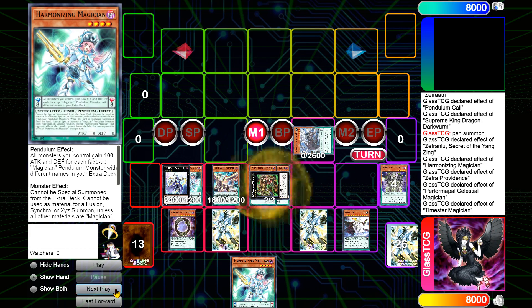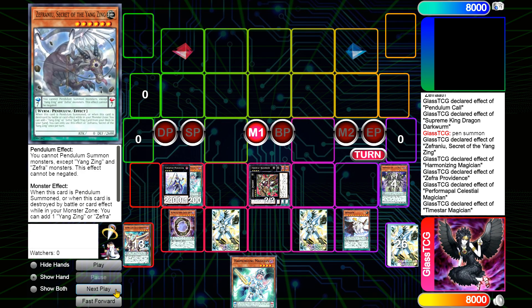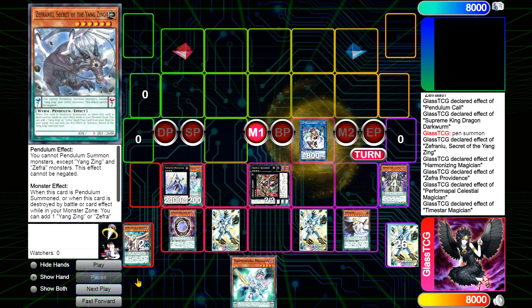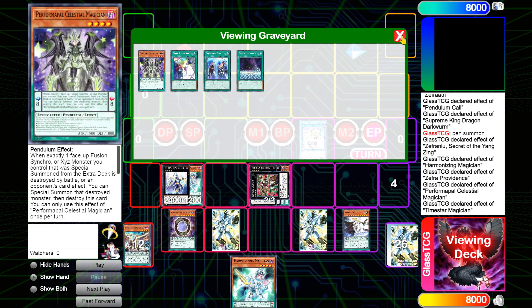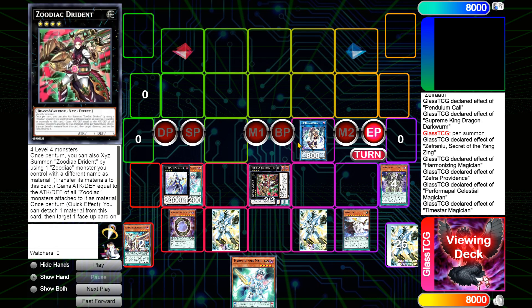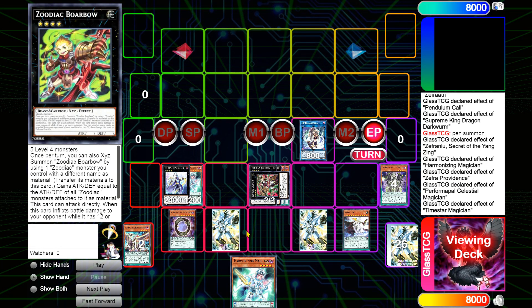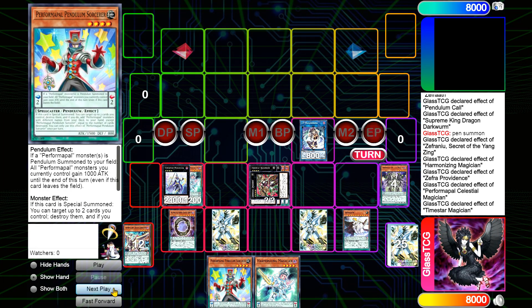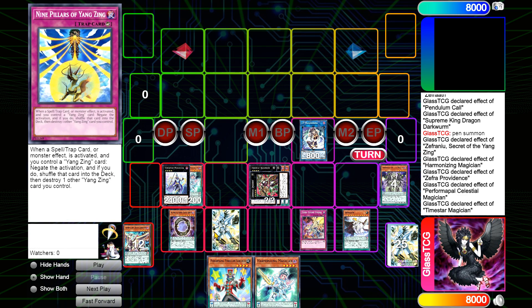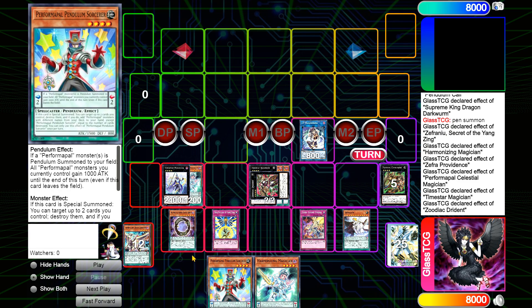After that we XYZ into Shock Nine, then make Borbo and then Dryden — so we basically have a good board from here. Then we make an IP Masquerader and pass turn. This board is actually really strong. Dryden plus IP is definitely one of the weaker boards this deck can make, but it's still strong. We have Divine Strike and Nine Pillars for negates, plus our Zediac Dryden.